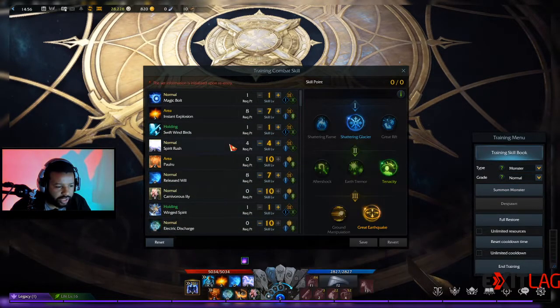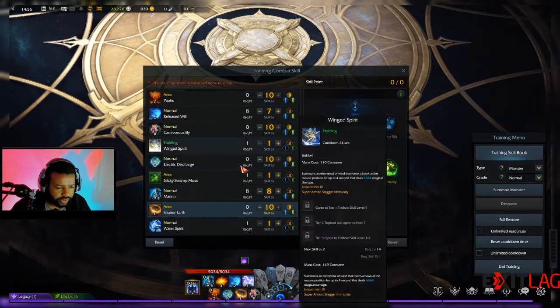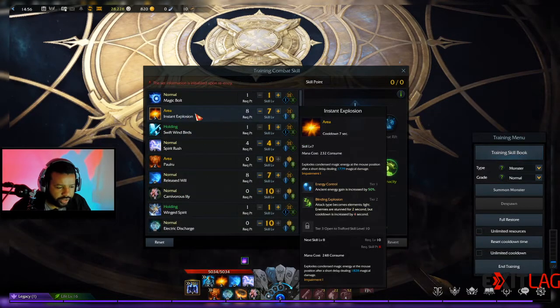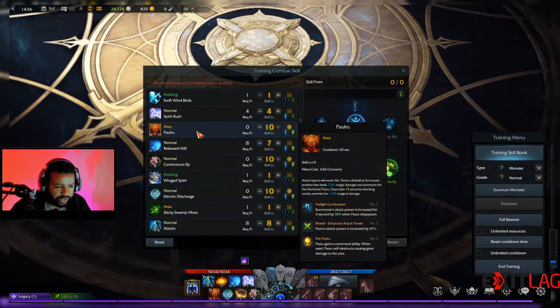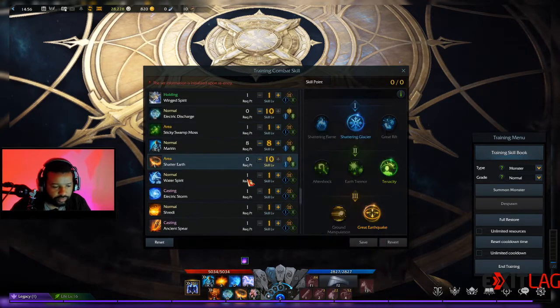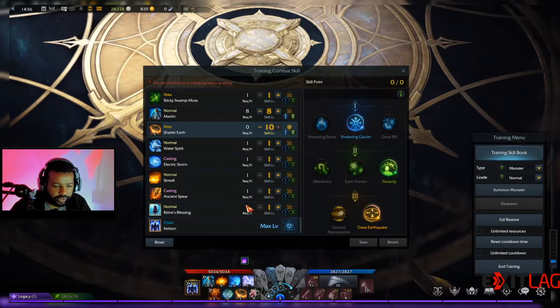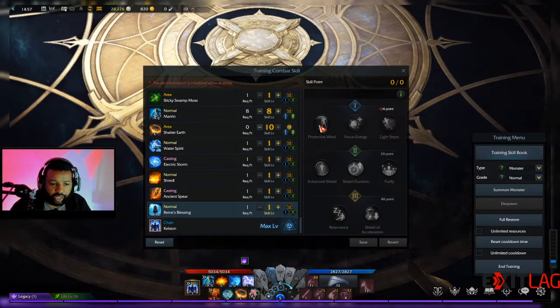Another option is getting rid of the instant explosion and Power to make room for rain's blessing. This skill gives you a shield which you can use to set up a lot of other things as well.